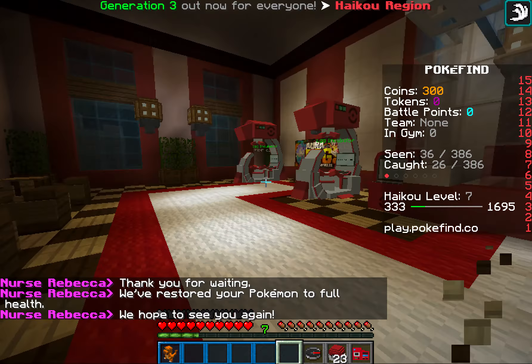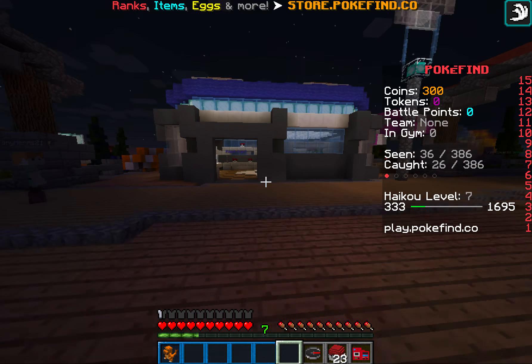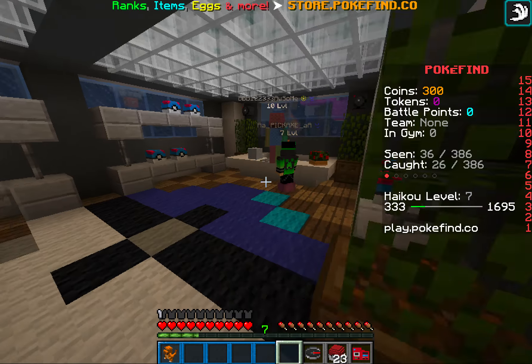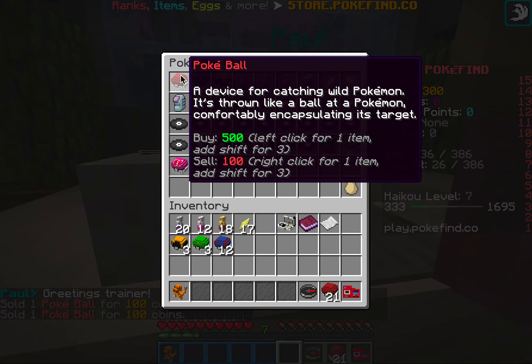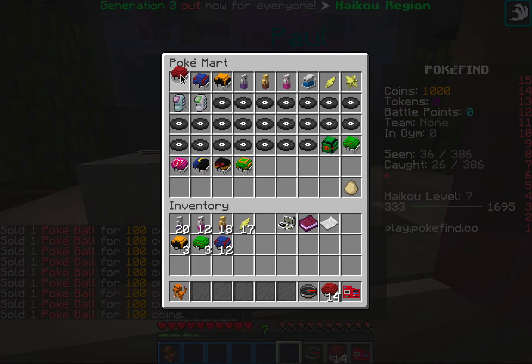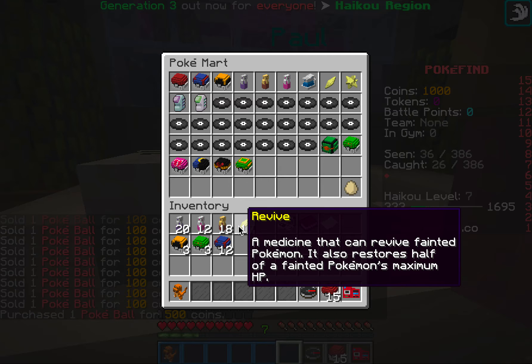Guys, guess how much money I have? $16,700. How do you sell? You double-click on your pad — like this. There we go, $20,000! I've got so many questions. Why do I keep buying stuff?